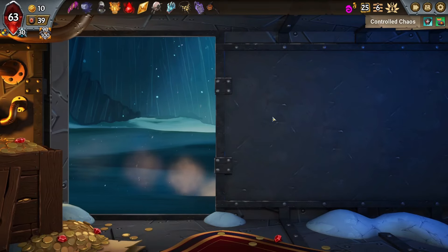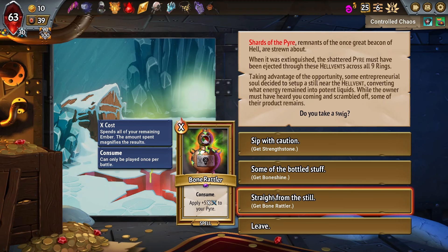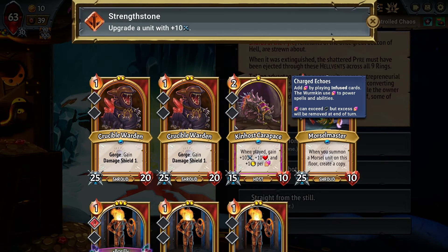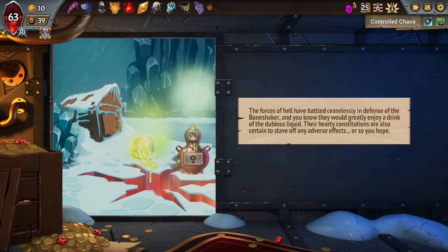And then Concealing Caverns — what do you have for me? Strength Stone, Boneshine, or apply 5 damage to our pyre. Gotta be crazy if you can have a run where you just win with the pyre only — I wonder if that's a thing. Sip with Caution, get an extra 10 damage. I think this is good — we have Train Stewards that can use this extra damage. I'm not that worried about our health. Now we have like two decent Train Stewards we can play and they can manage a floor of their own.